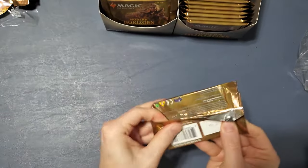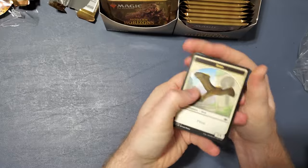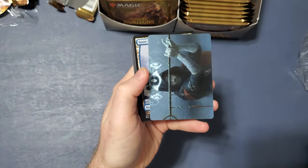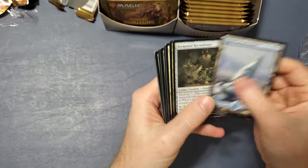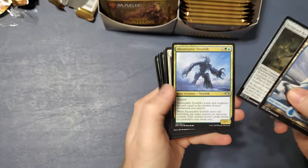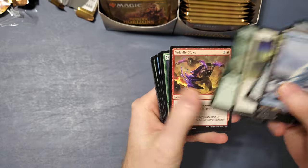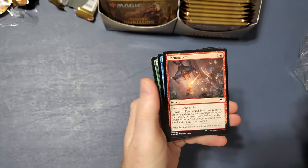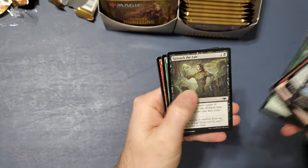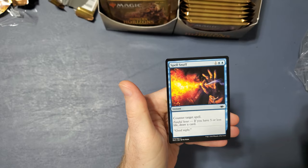This is pretty neat. It looks like the format is more like a draft booster — I guess this is before they had the play booster. Bird, Angel, Snow-Covered Island, Scrapyard Recombiner, Abominable Tree Folk, Face of Divinity, Conifer Worm, Volatile Claws, Savage Swipe, Shenanigans, Reign of Revelation, Tornado, Ransack the Lab, Frostwalla, Goblin Champion, Trustworthy Scout, and Spell Snuff.